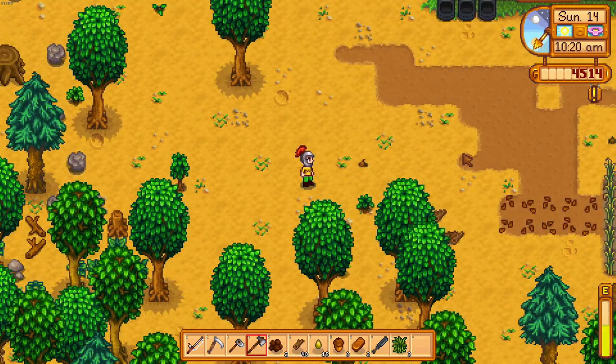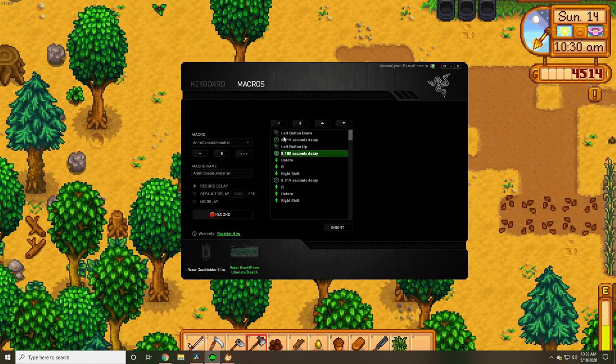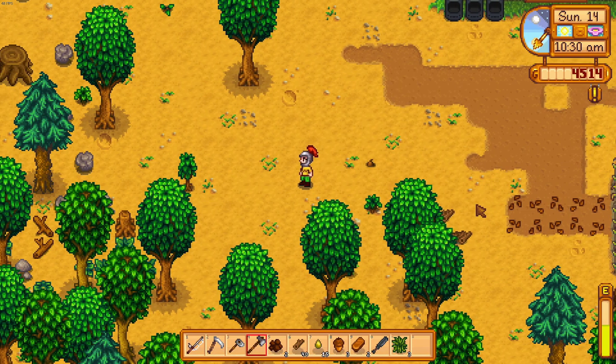I'm going to take this a step further and make it even easier. Let's go back to Razer Synapse — I've added a left button or tool action, and then added 0.18 seconds of delay. This is an exact amount; if you try 0.179 it may not work. This is the exact amount that allows you to use any tool from any angle and it will animation cancel.